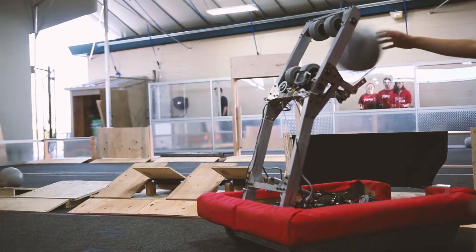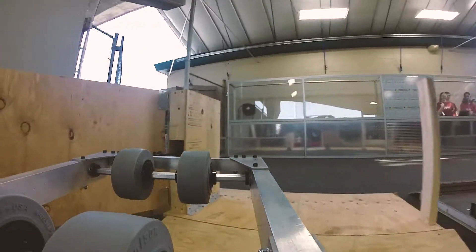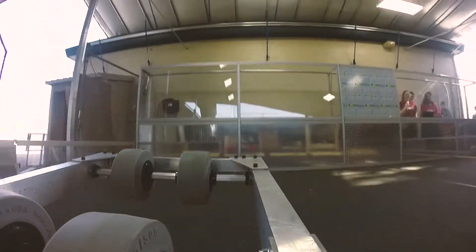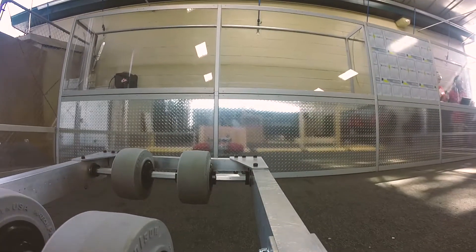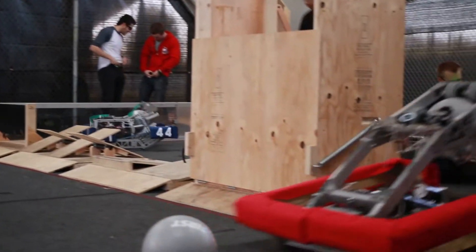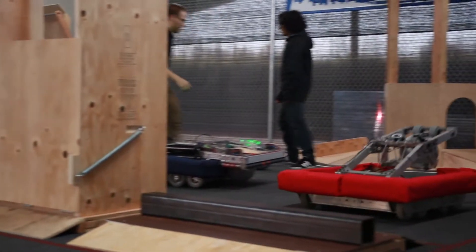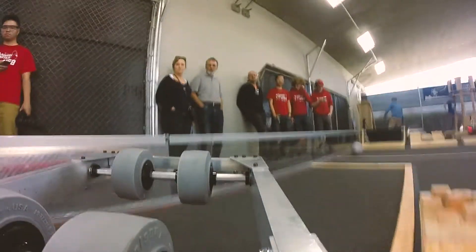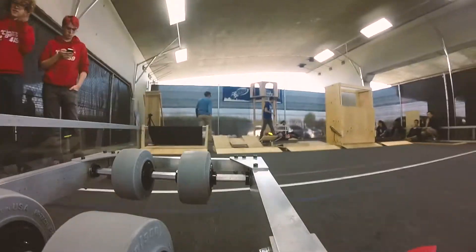For Fezzik's shooter, we realize that the ball won't align itself behind the flywheel mechanism well using the polycarbonate hooks that are on Fezzik now. We plan on switching out these hooks for a mechanism inspired by Team 118's robot from the 2014 FRC game, Aerial Assist. This mechanism would simply be a free spinning tube of aluminum on a bearing. Other than that, the shooter will be left relatively the same.